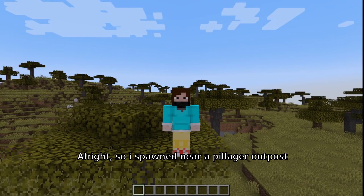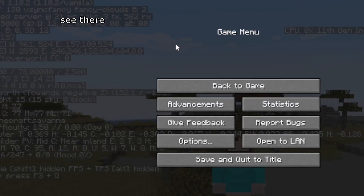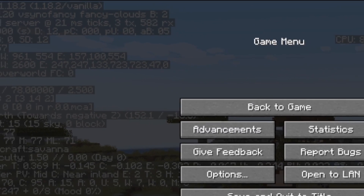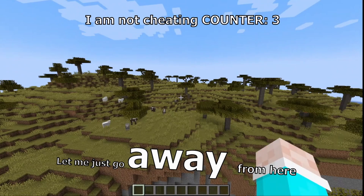So I spawned near a pillager outpost. This is vanilla Minecraft — see there, 1.18.2 slash vanilla — so you don't think I am cheating. Let me just go away from here.